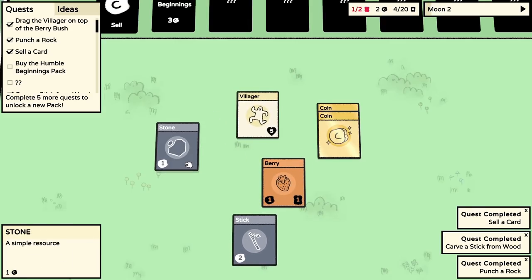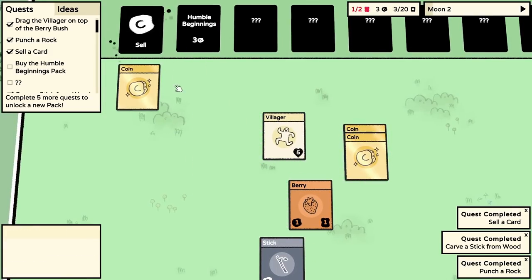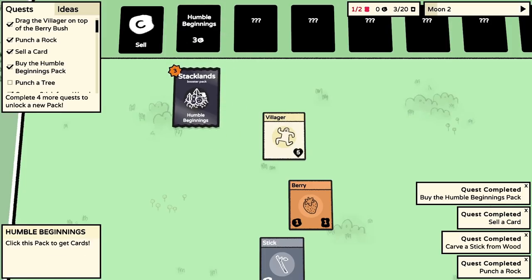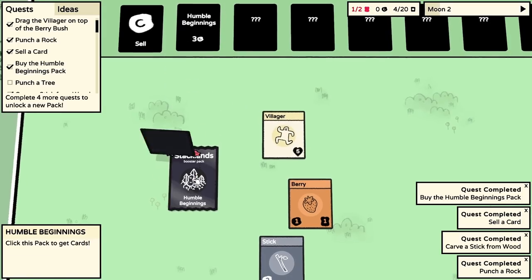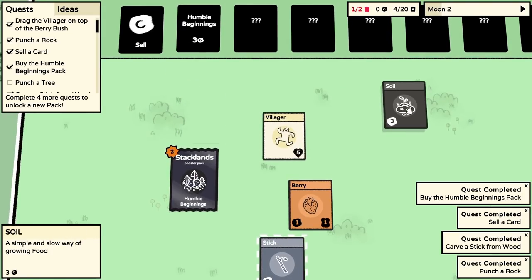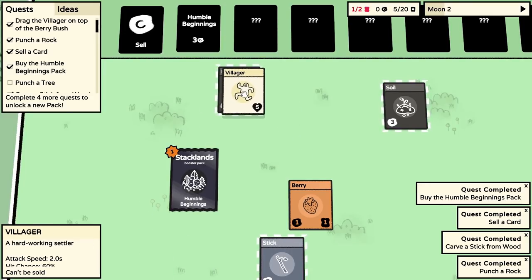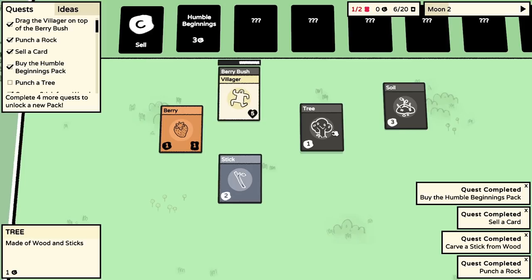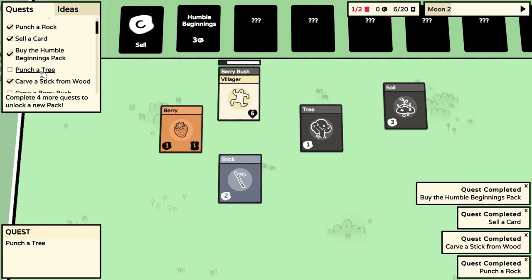The berry bush has vanished! But hang on - sell that piece of stone, now we've got three coins. We drag the three coins onto Humble Beginnings. We get soil, another berry bush, and a tree. Villager, get on the berry bush! Now our next job is to punch a tree - like every game of Minecraft, that's how they begin.